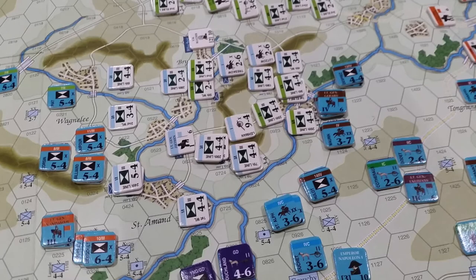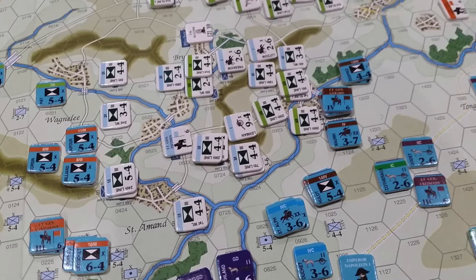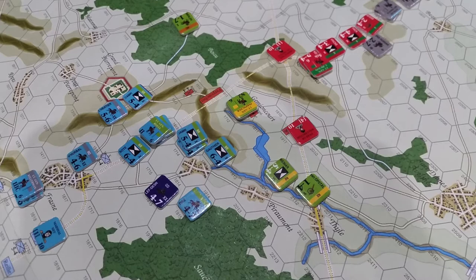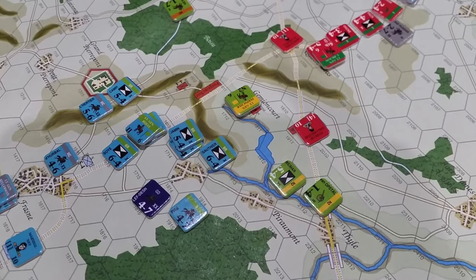Combat initially goes well for the French at Ligny. They force a DR on their left flank and a further DR in Ligny, securing the south-east corner of the town already. The situation after combat near Quatre Bras sees a single combat which forces Weimar's brigade to retreat. The French weigh up the pros and cons of advancing, but figure that an advance will lock Weimar's brigade in combat again, so they pursue.